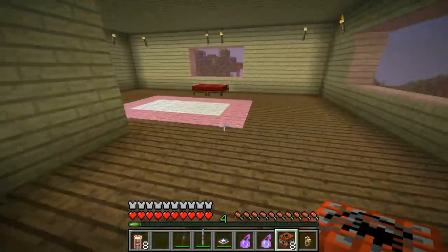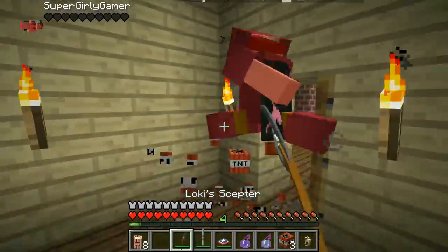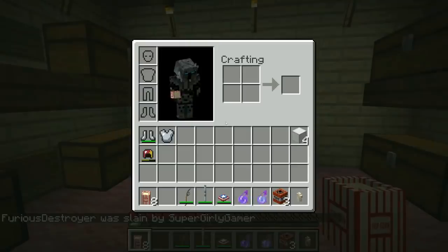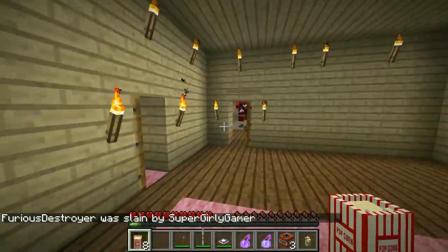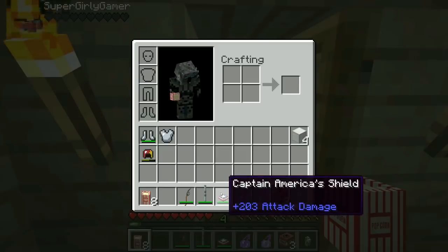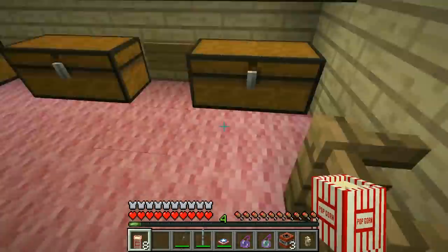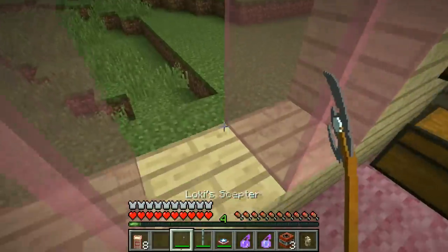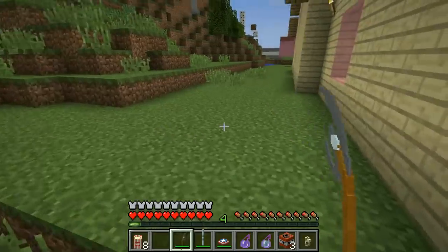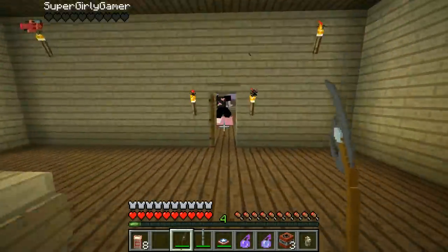I need to find a strategy to somehow win this. My weapons aren't bad: Loki's Scepter at 253 damage, Widow's Bite at 153, and Captain America's Shield at 203. But you destroyed everything. All right, one more round — we're going to five today. You completely destroyed my armor though. One, two, three — I'm going to try to confuse you, that's my only chance at winning.